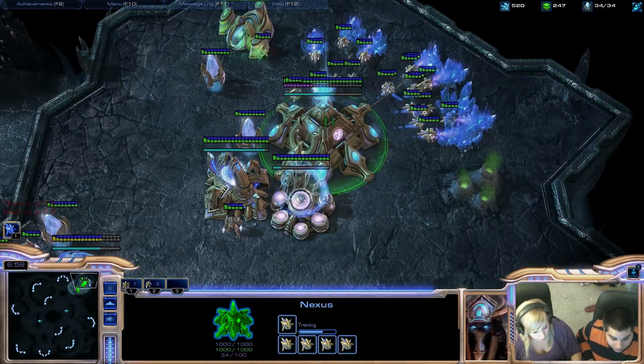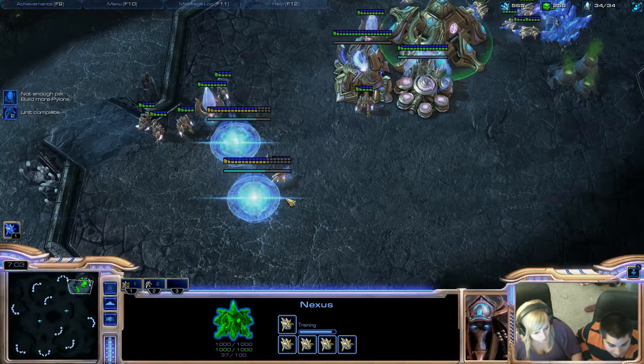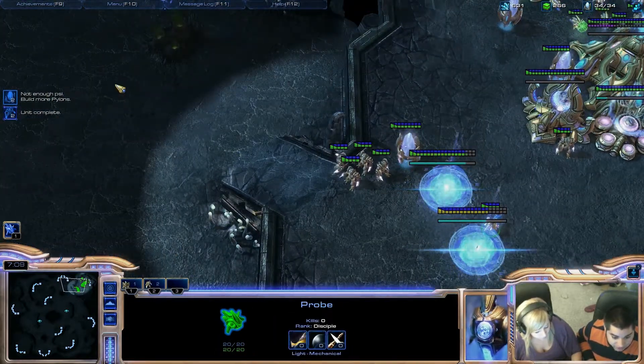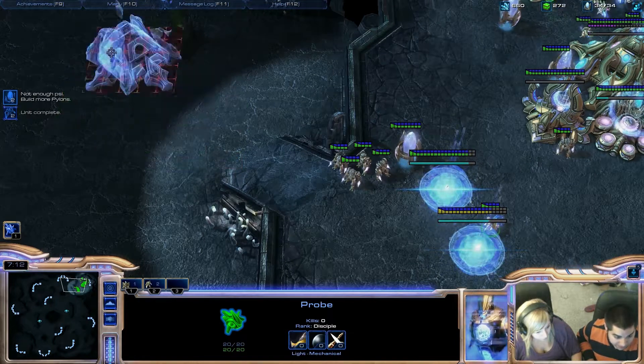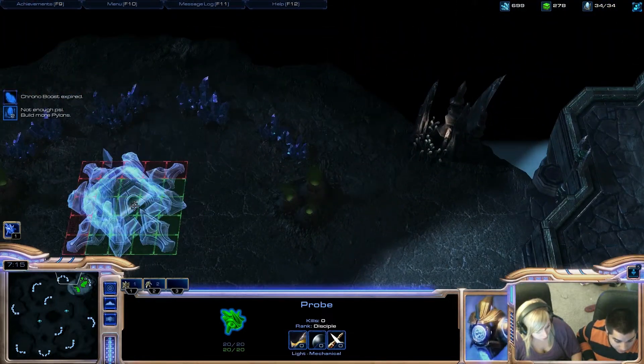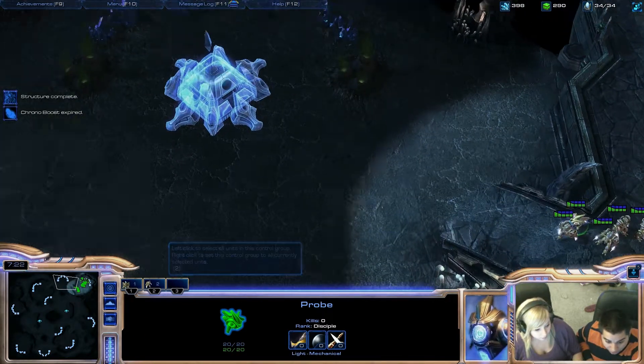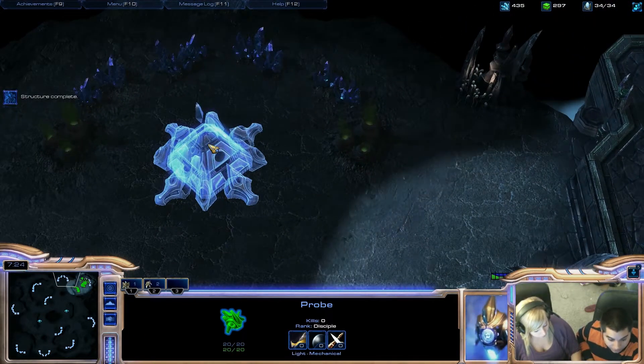So right now it's time to expand. You're going to grab this guy and do V-N to build a Nexus, and we're going to make an expansion up here as close to the minerals as you possibly can. Right there, very good. After that I want you to shift right-click right around here. Now I want you to build two pylons, one on each side, but not too close to it — kind of far from it.